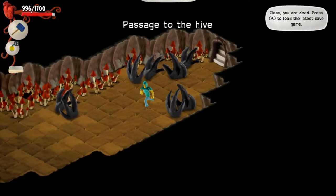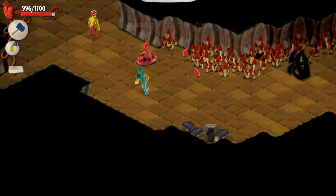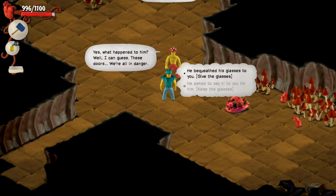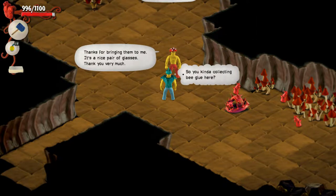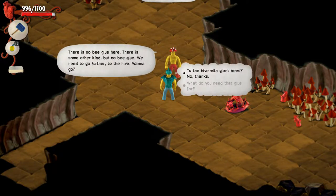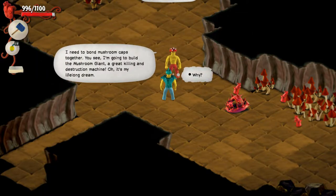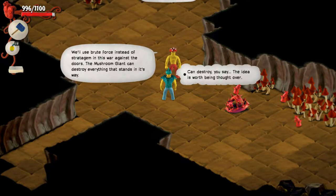So let's go talk to Herb. 'Oh dude, you didn't get very far.' 'Thank you very much — it's glue so sticky.' So about Ray — what happened to him? 'Well, I can guess. These doors — we're all in danger.' He bequeathed his glasses to you. 'Thanks for bringing them to me. It's a nice pair of glasses.' So you're kind of collecting bee glue here? 'There is no bee glue here — some other kind, but no bee glue. We need to go further to the hive. Wanna go?' The hive? Yeah. What do you need that glue for? 'I need to bond mushroom caps together — I'm going to build the mushroom giant. A great killing and destruction machine. It's my lifelong dream.' Why? 'We'll use brute force instead of stratagem in this war against the doors. The mushroom giant can destroy everything in its way.'